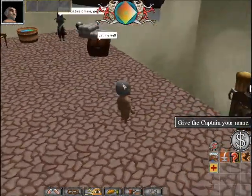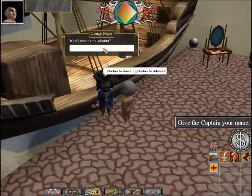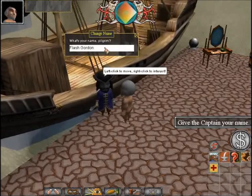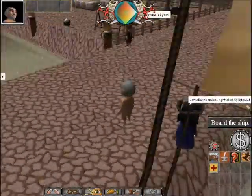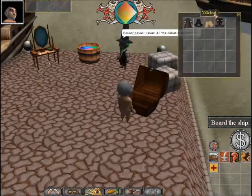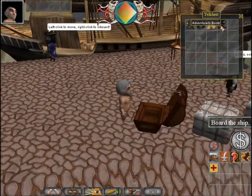Now that we have Childish Things, we can talk to this guy, who will give us a name. I'll just name my guy Flash Gordon — just some random name. Now it says 'Board the Ship,' but before we do that, we're going to have to get some clothes. Right-click this chest and we get the Yell Chest, which is a container holding our starting items: Priestly Robes, Puritan's Hat, Brown Pants, and Adventurer's Boots.